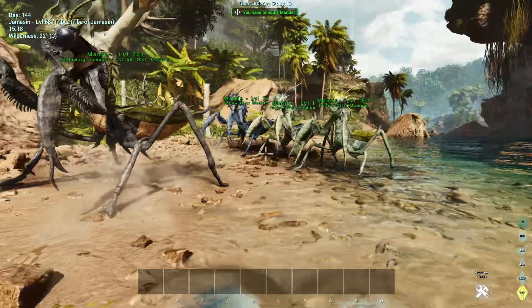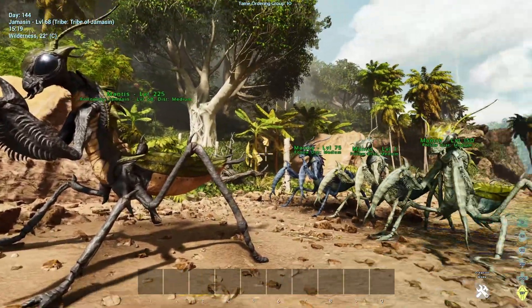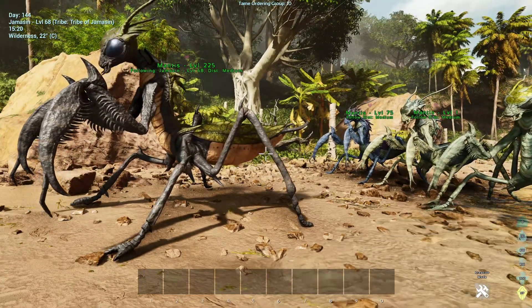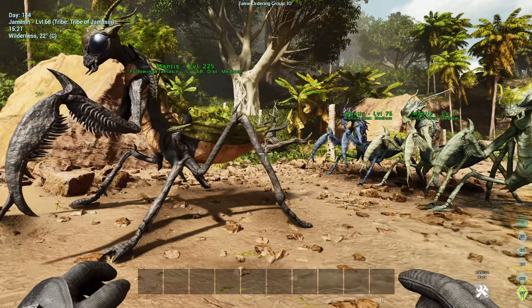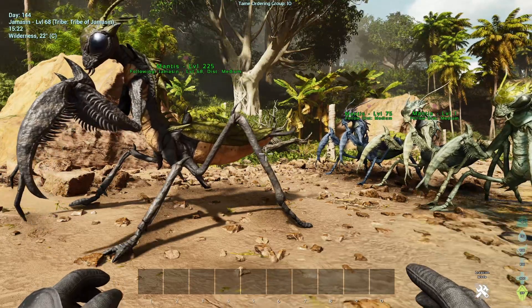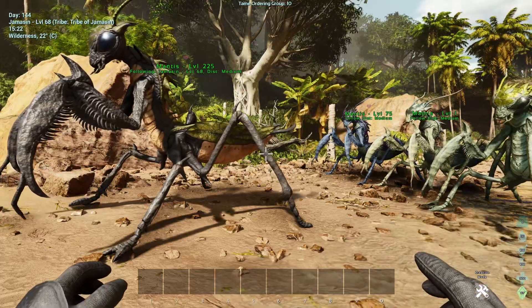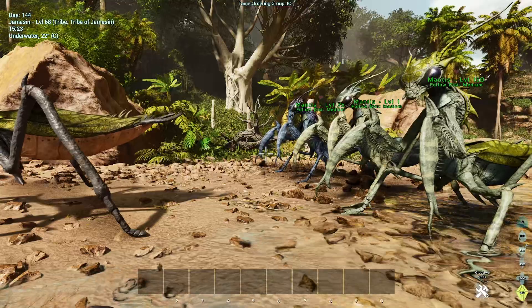A couple of things to note about the command: you've got no control over what gender mantis you'll get, what colour it'll be, or what stats the levels are allocated into. All you'll get is a mantis with the level you typed in. So if there is something particular you're after, you're just going to have to spam the command until you get close enough, and then from what I understand, they are breedable now in ASA, so breed them the rest of the way.